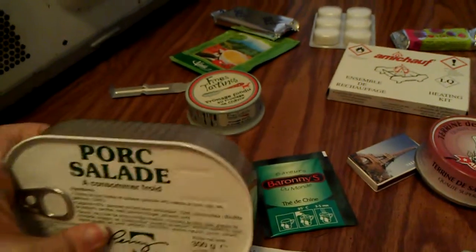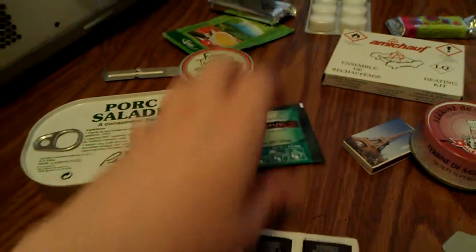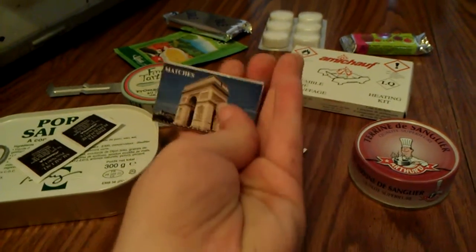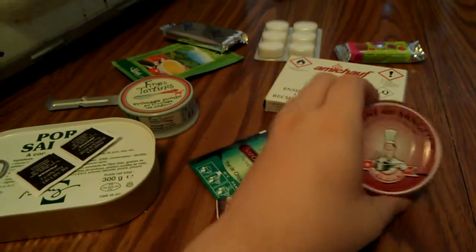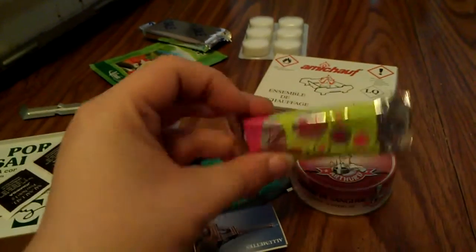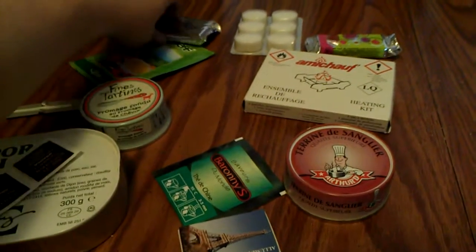For lunch here I picked up the pork salad, tea for the drink, salt and pepper for seasoning. Here's what the matches look like, pork pate, the africot fruit bar, the fish soup, and salt biscuits.